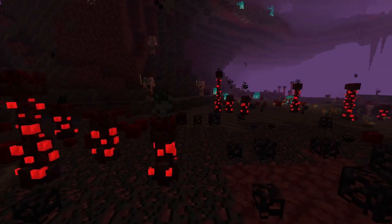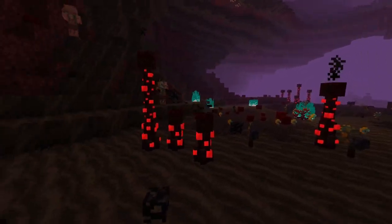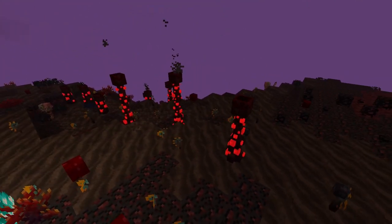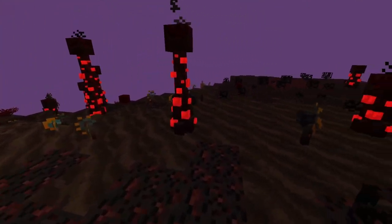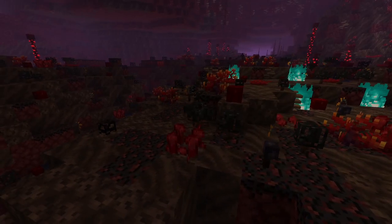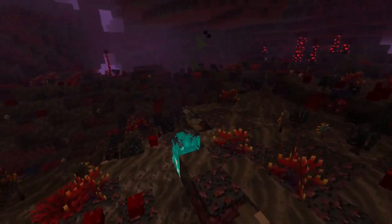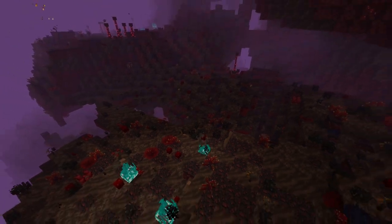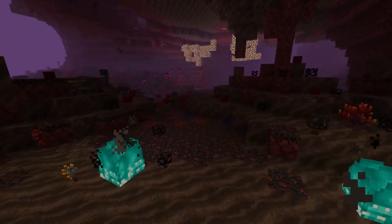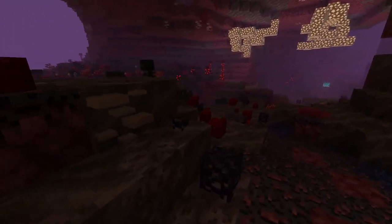The next biome up is a little bit scary and has a creepy atmosphere. It is the nether grasslands. This biome has a whole bunch of biome-specific plants in it, like these cool new smoker plants, black apple bushes, and even ink bushes. There is also a biome similar to the nether grasslands called the poor nether grasslands. This one is almost identical, except it has a lot less plants that grow in it.